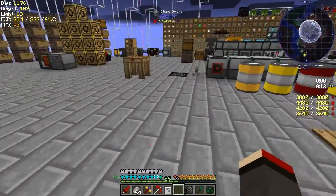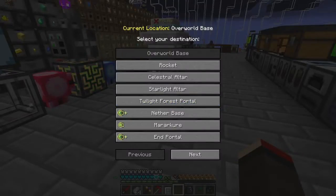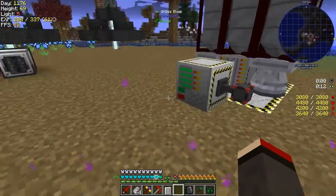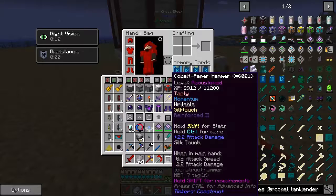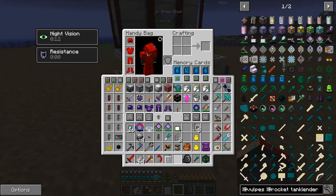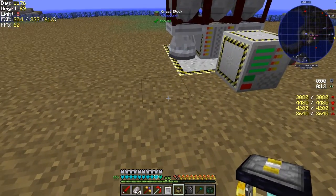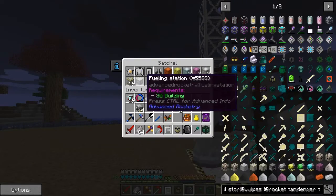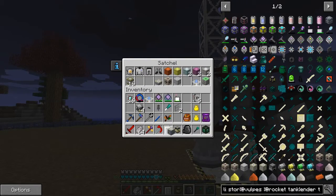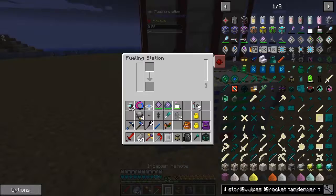Let's go down to the rocket place. We didn't make - yes I've got the fuel loader. We need a fuel loader. We've got the Ender Tank here with the fuel in it. Let's get the fuel loader out first - this is the fueling station. It needs power as well.